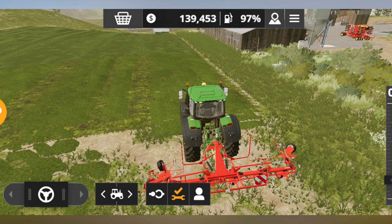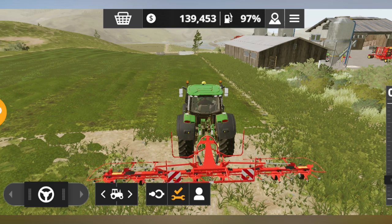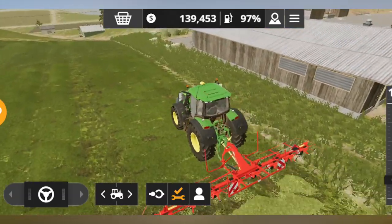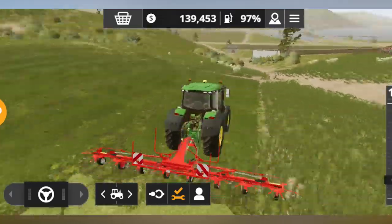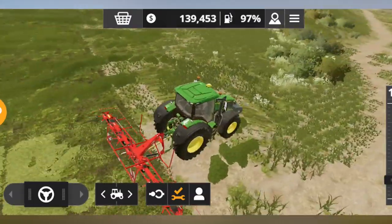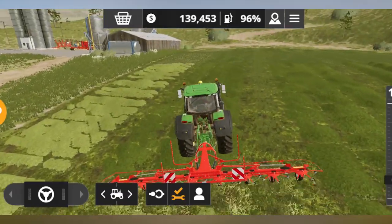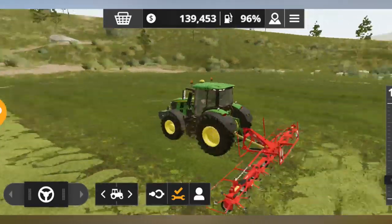Now let's unfold our tedder. What a tedder does is it doesn't actually make grass bales — it makes hay bales. So to turn grass into hay, you use a tedder to turn the grass over. When you use the tedder the grass will turn over, it will dry, and after that you can use a windrow to make neat and clean rows which can be collected by a baler.